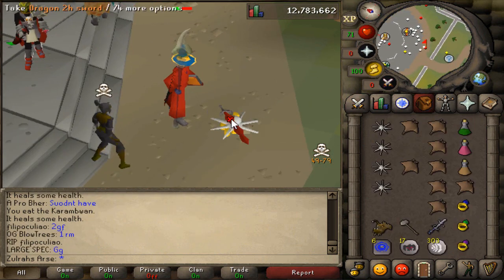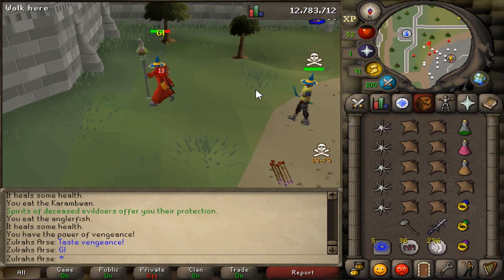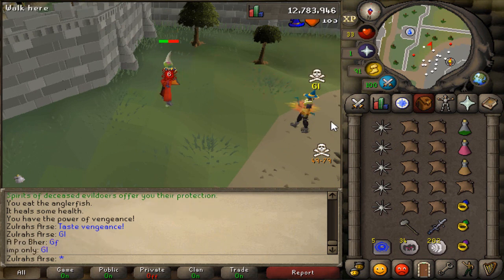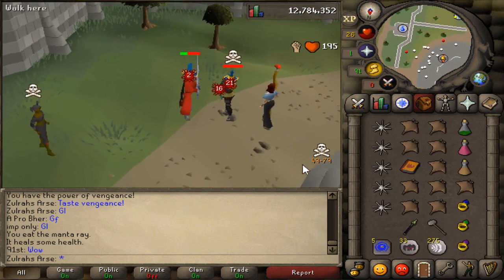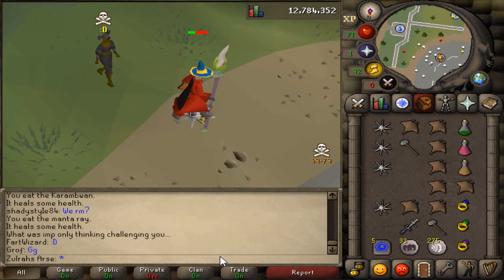I don't know why my G-Maul didn't come out for 10 years, but that works. That was the dumbest kill ever, dude. That Vengeance. That'd be a pretty easy stack out, to be honest. Yep. Told ya. Good fight, man. So fast.